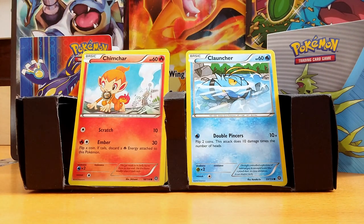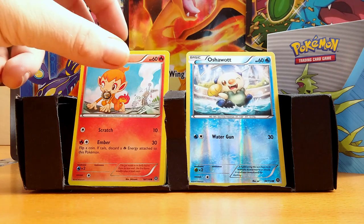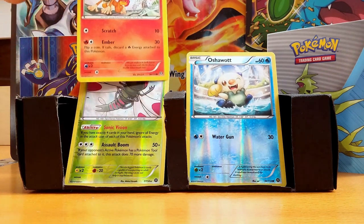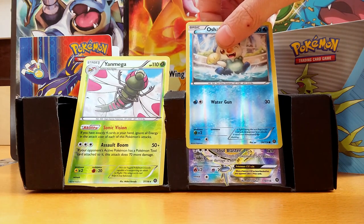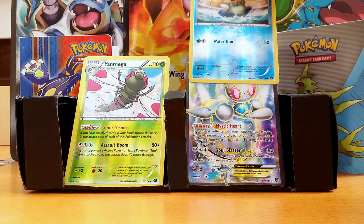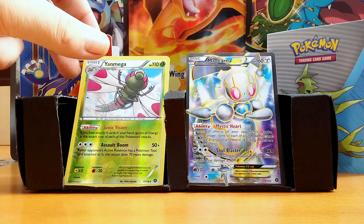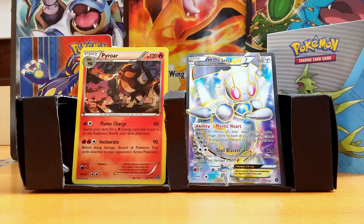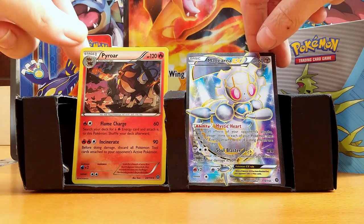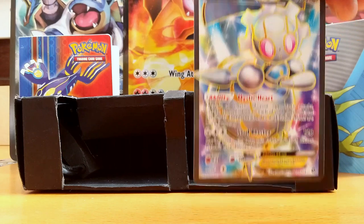A Chimchar, a Reverse Oshawott, and the Reverse Holo is a Yanmega - I keep saying it wrong because I've seen it four times. Mine is an Ultra Rare - looks like a Full Art. It's a Magearna EX. And the rare of this pack is a Pyroar Non-Holo, one of the new Pokemon from this set.